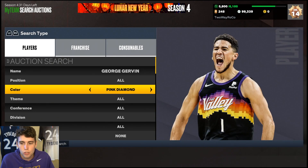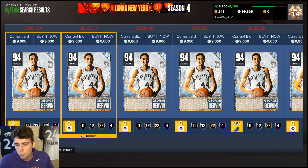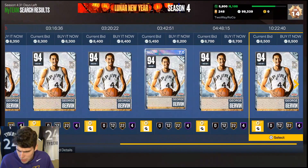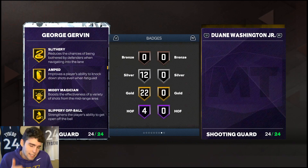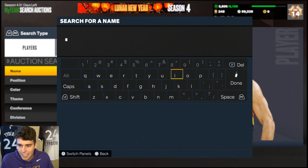Starting off at number 10: Diamond George Girvin. You can get him for around 7,000-9,000 MT — might even snag one with extra badges or a diamond shoe for 9,000 MT. He's 6'7" with decent three-ball, decent driving dunk, and solid ball handle defensively. The big thing for Girvin is attacking the rim — he can standing dunk, he's solid defensively, and his release is smooth. He can do basically everything you need at shooting guard. The Ice Man can definitely get the job done.